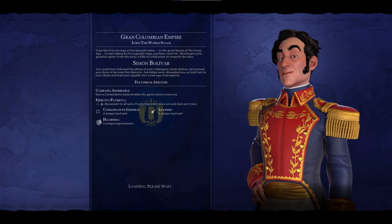The next civ is Simon Bolivar of Gran Colombia. He's great at wars as he has a special boost to the movement of every unit, and promotions don't end your turn — so when you promote a unit you can still move and still attack. He also has the ability to earn a Comandante General in every era, each with different combat boosts, and his special unit the Llanero replaces cavalry and deals more damage the more they fight side by side.